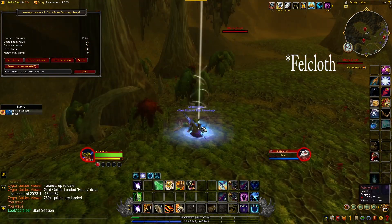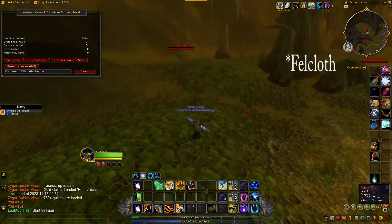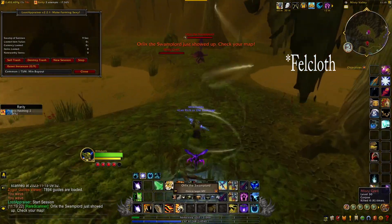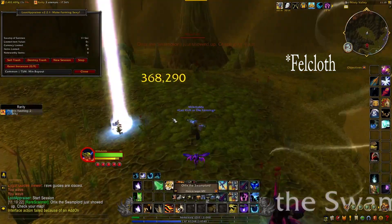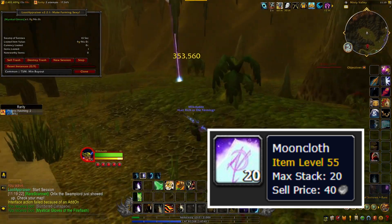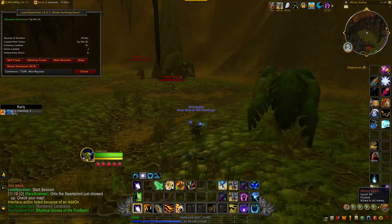There's one extra step for this that makes it a decent gold farm, because if you just go for the Fell Hide you're not going to make an incredible amount of gold per hour. What I do is take the Fell Hide and mail it over to my tailoring alt and turn the Fell Hide into Moon Cloth, which is still selling for over a hundred gold a piece.